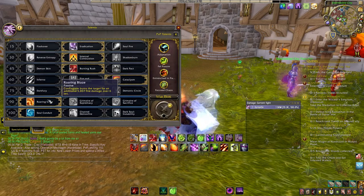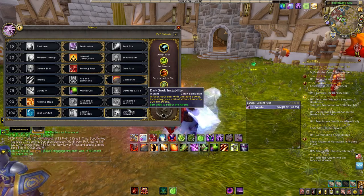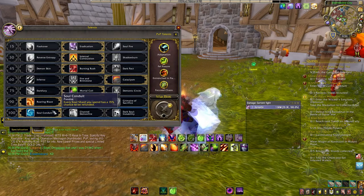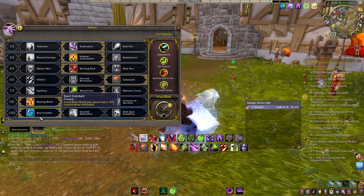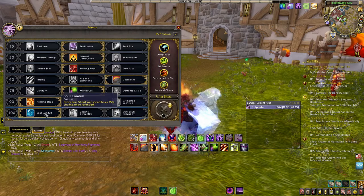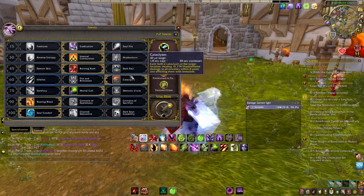I'm not great at managing cooldowns — I sometimes dump them too early or too late. So I prefer a more passive playstyle where I just cast my spells and don't worry about it. Luckily, Soul Conduit is a viable option over Dark Soul. With Soul Conduit, whenever you spend a soul shard you have a 15% chance to get one refunded, so you can sometimes chain Chaos Bolt after Chaos Bolt, especially with your Infernal active. Soul Conduit makes the passive gameplay very viable for Destruction Warlock.